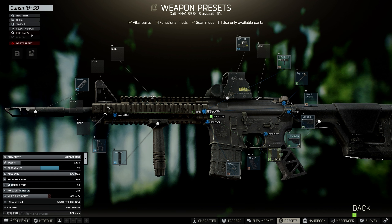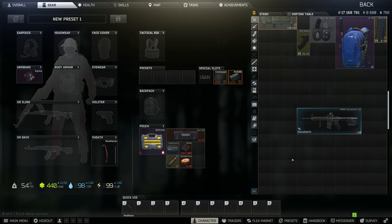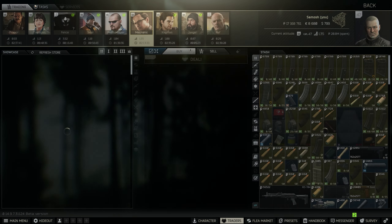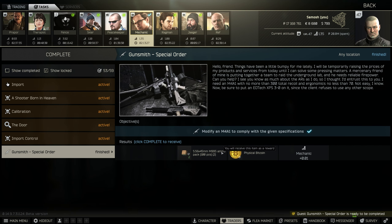You're going to need to build this weapon, and once it's built it looks like this. You might not get the orange tick that you usually do to say it's complete, but that's okay. Just go over to your traders, go to Mechanic, go to tasks, and as you can see you can hand it in. You get 200 rounds of M995 and a physical bitcoin for it.